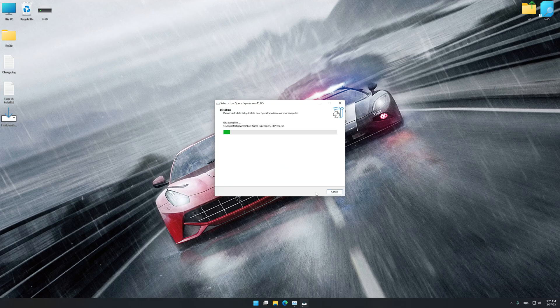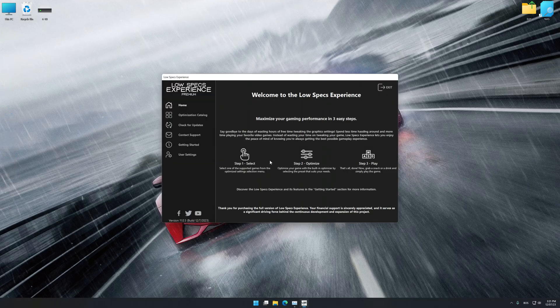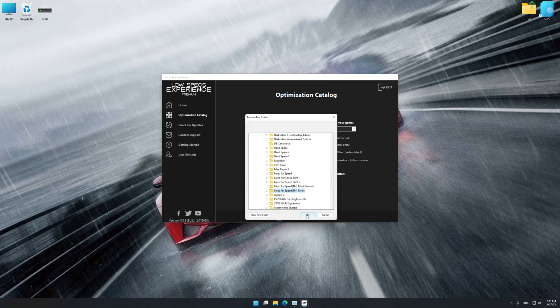First of all, start the installation for Low Specs Experience. Once the installation is complete, start it from the newly created Desktop shortcut. Now select the optimization catalog, select the applicable digital platform, and then select Need for Speed Rivals from the drop-down menu. Once done, press the load the optimization package button. If Low Specs Experience does not automatically detect a supported game version on your system, manually select the game installation directory.